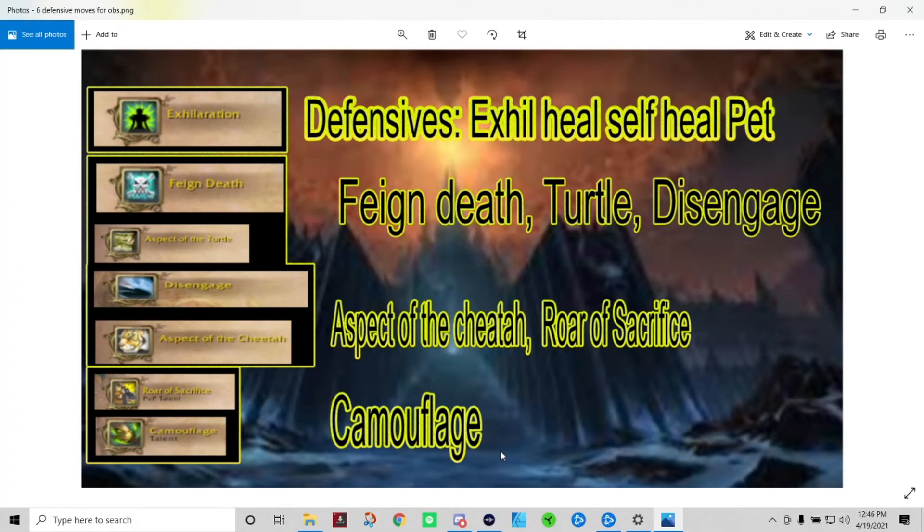Beast Mastery Hunter has many defensive cooldowns. Exhilaration heals you and your pet by about 30% when used. Aspect of the Turtle is a major defensive that lets you go into a shell and protect yourself. It should be noted that you do not stop all damage in turtle shell — damage-over-time effects that were on you prior to using it still tick for 70% of their original damage. Turtle Shell can be used to defend yourself, keep yourself out of enemy crowd control, or to res your pet.